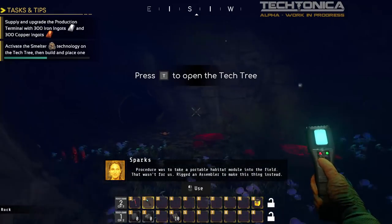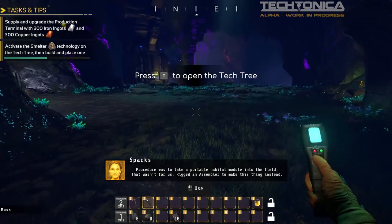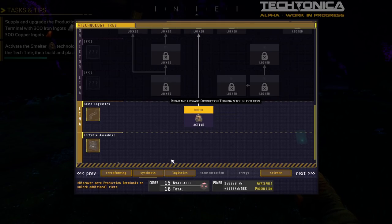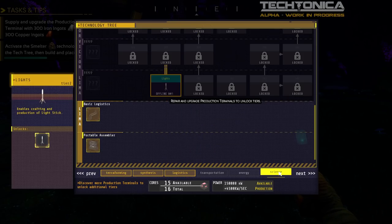Let's look at the tech tree. The way this works is we have 16 cores — those are the ones we saw upstairs. When we use one, we can unlock tech. So I can unlock the smelter and also the long inserter. We can unlock and lock tech as we want. I also got lights.